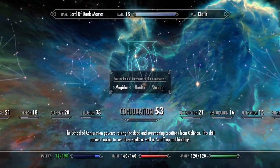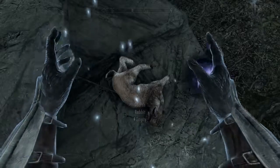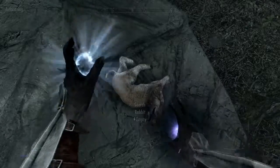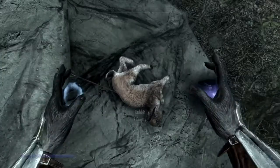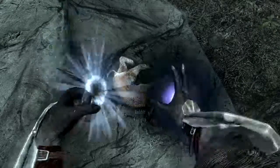Looky there, I already leveled up! I put it straight into magic and go over to Illusion to grab that Novice perk. See, my magicka is growing just a little bit, and now I have enough to cast both two times — and that's going to make the Conjuration leveling go by faster as well.